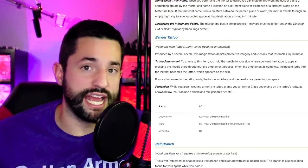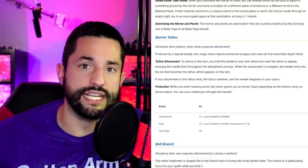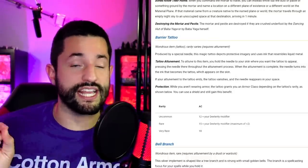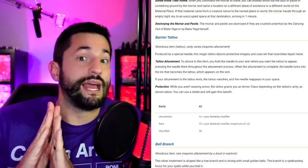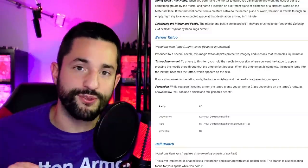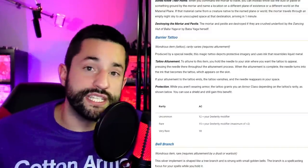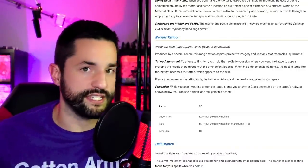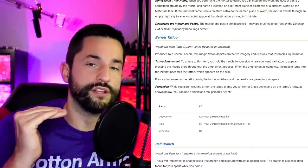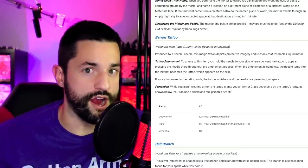Maybe you'd rename the Barrier Tattoo to something like 'Thick Skin.' If you want to do a barrier effect, I'd just have it be a flat plus one or plus two to armor class. But be very careful with those things because you can get an armor class that's way too high in the wrong hands. You as the DM are in control of availability, and something this powerful should have a resource that's very rare and hard to find.